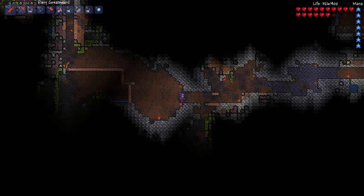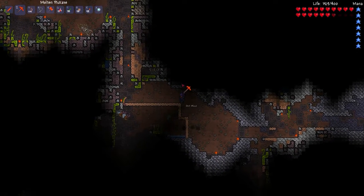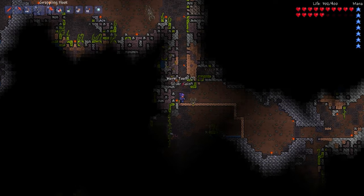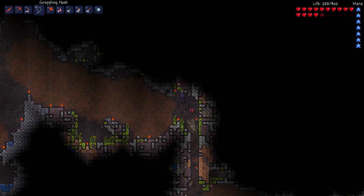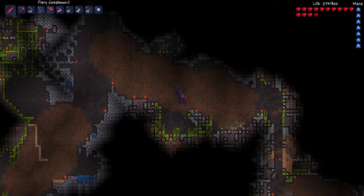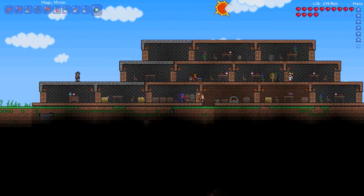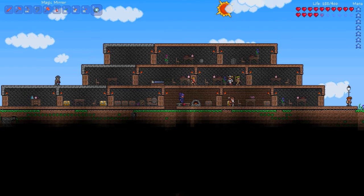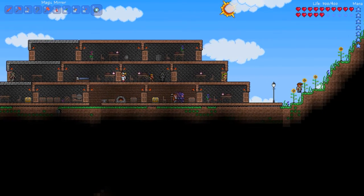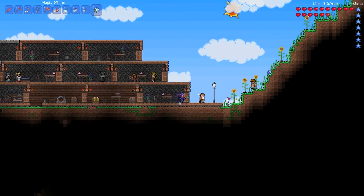Every time you shatter a shadow orb there is a small chance that an Eater of Worlds will get summoned — in my case it was the third orb that did it. Once you have the Eater of Worlds, you don't even have to kill him fully; just destroy one of his parts and he will drop some shadow scales. Those mini eaters are also what you want to farm for worm food. Once you have six shadow scales, combined with the demonite from the Eye of Cthulhu, you have plenty to craft your demonite pickaxe — the next tier of pickaxe which can actually mine through anything. At that point you're really set to go for the rest of the progression.